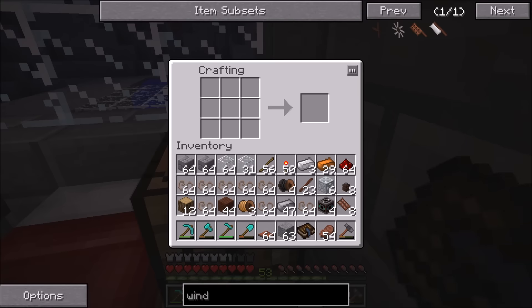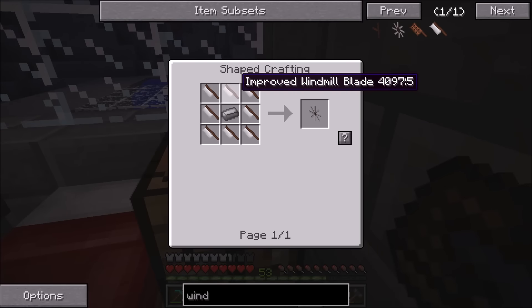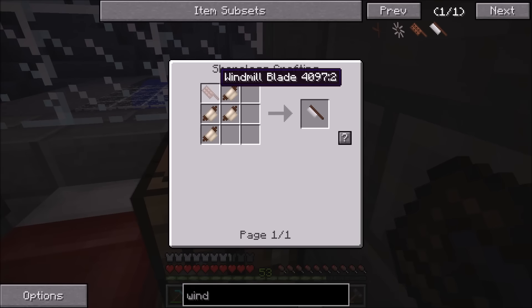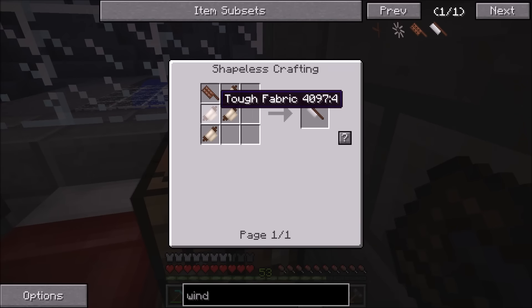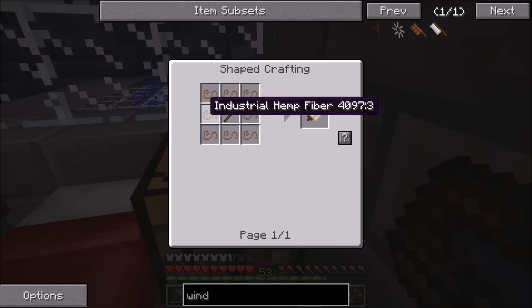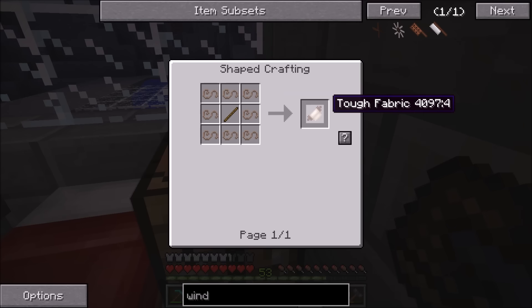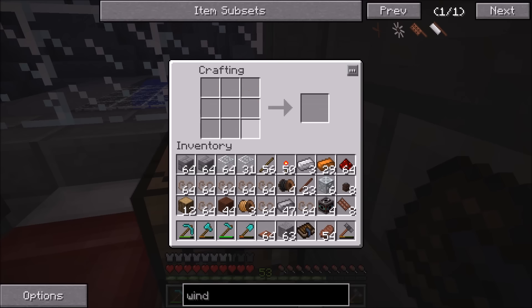The improved windmill requires eight improved windmill blades. Each blade requires four tough fabrics, so you're going to need a total of 32 tough fabrics, and each tough fabric requires eight industrial hemp fibers. So it's actually pretty expensive when it comes to the amount of tough fabric and industrial hemp fiber you'll need.